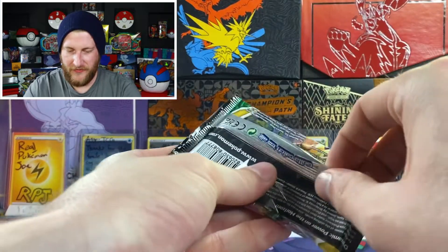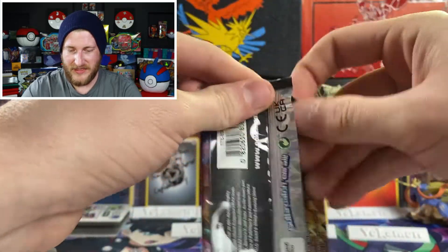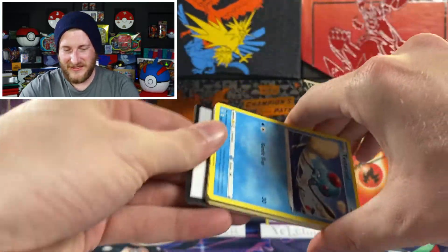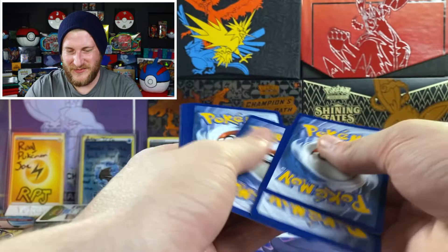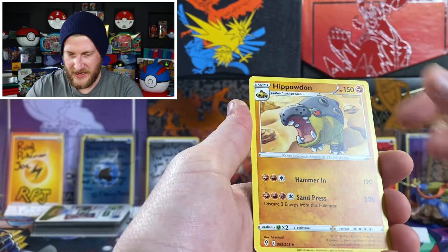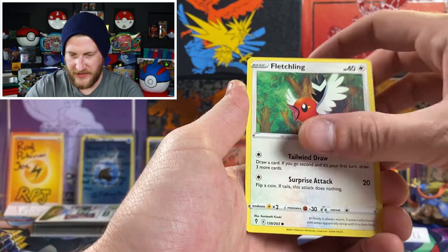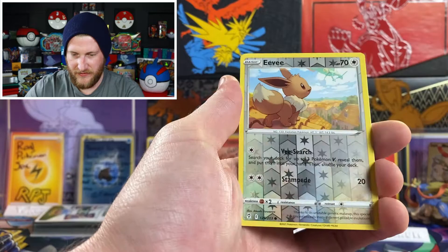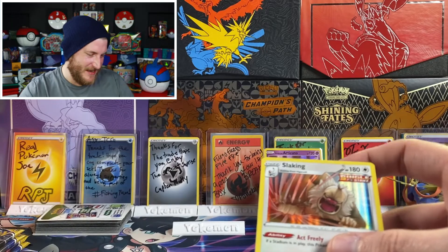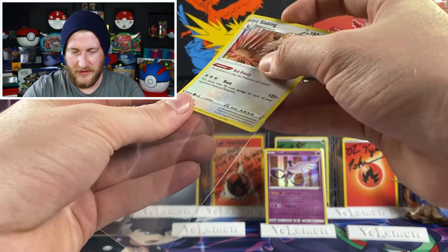Hopefully we get something shiny in this ETB. I've been seeing people get some pretty cool Evolving Skies pulls recently, so I've been getting my hopes up. We got a fighting energy, Hippopotas, Golduck, Herdier, Tentacool, Pumpkaboo, Hitmonchan, Fletchling, Tentacool, Eevee reverse, and awesome — a Slaking holo. I know I don't have this one yet, so we are at least getting some adds to the binder. I'll get these sleeved up — I finally got my perfect fit sleeves again.